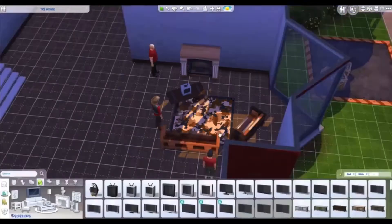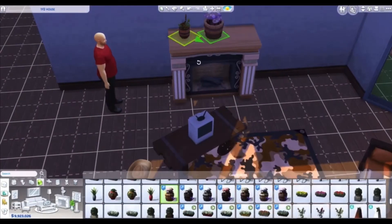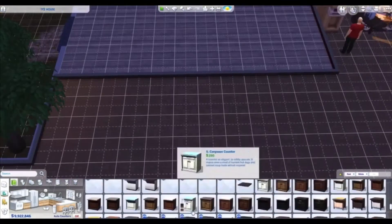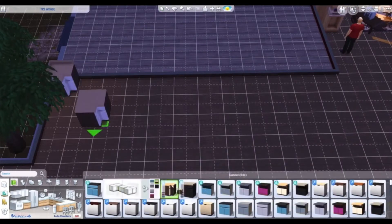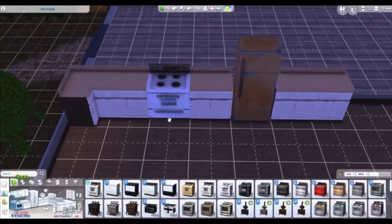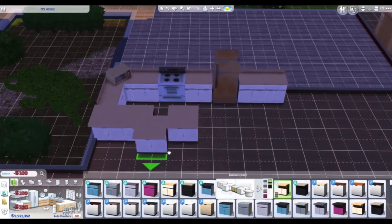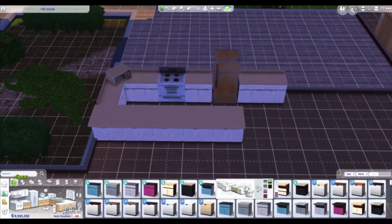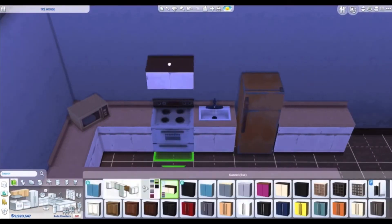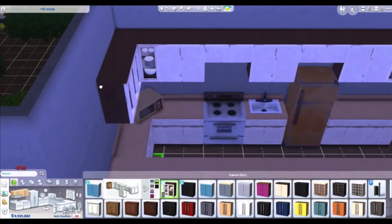I had no idea what I was doing at the beginning of this build. The build you see right here is just a renovation of a pre-built Team Fortress 2 house that I found on the gallery. Props to the person, they did good, but I wanted my house to look more like it was matching the rest of the neighborhood, which was more detailed. I'm trying to renovate the rest of the houses, which will be put into different videos, but that's not really the talk of this video.